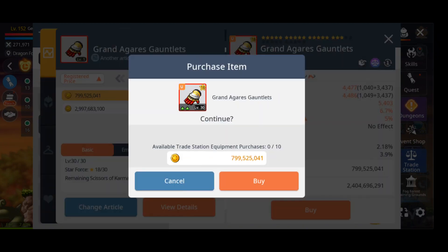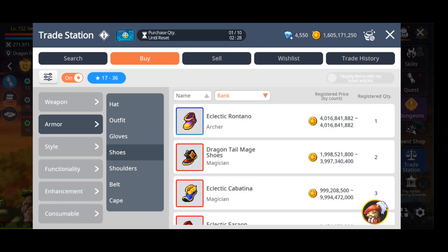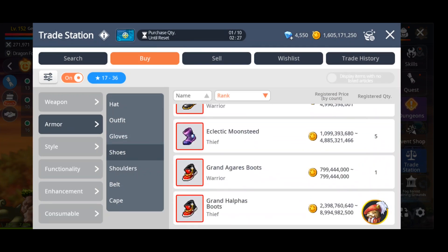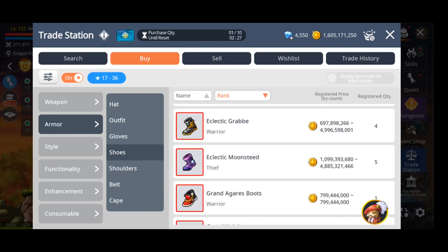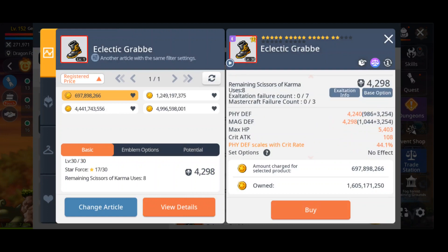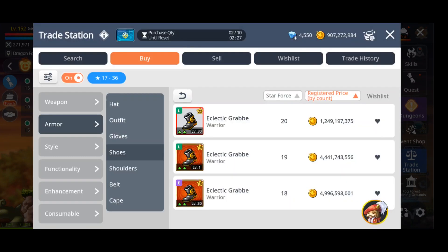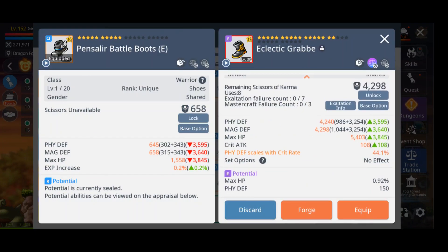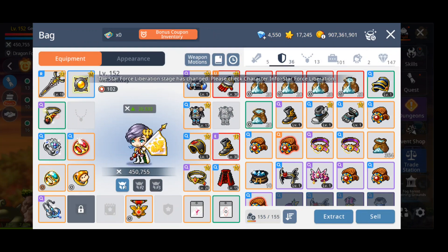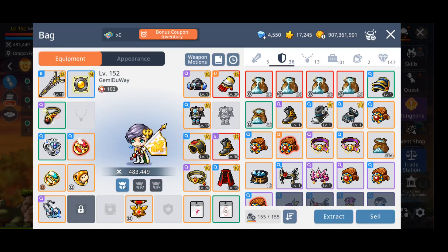I found a mythic best-in-slot gloves at SF18 with unique potential for 800M, and also a best-in-slot pair of shoes for 700M with Starforce 17, which is a pretty good deal. When I bought these items they were already level 30, which is great since I don't need to find powders to max them out, and those resources are really hard to find as a newer player.